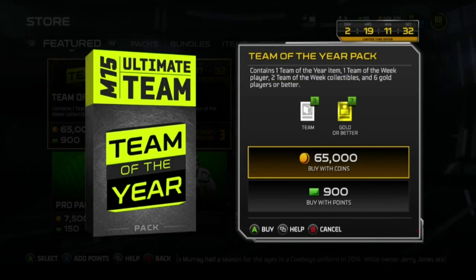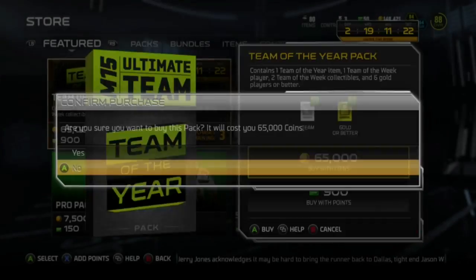And now we are going to do the team of the year pack. You get 1 team of the year item, 1 team of the week player, 2 team of the week collectibles, and 6 gold players or better. So that's a pretty good pack — 65,000 coins right there.